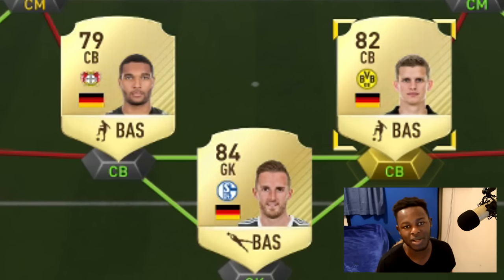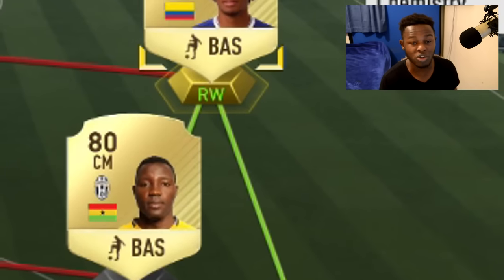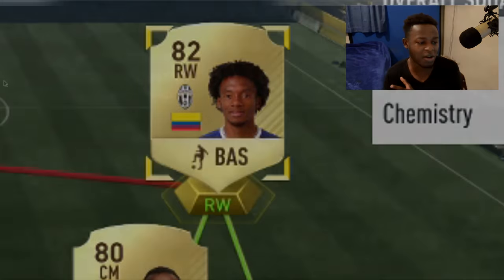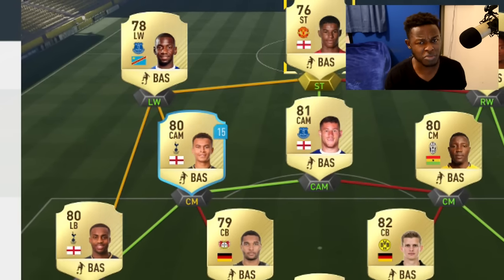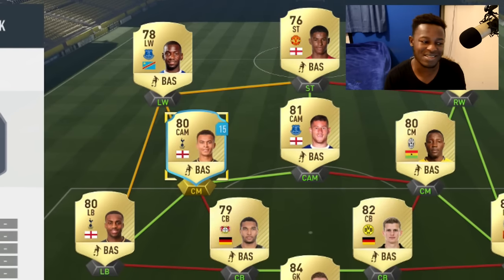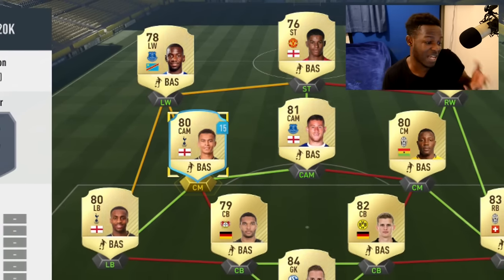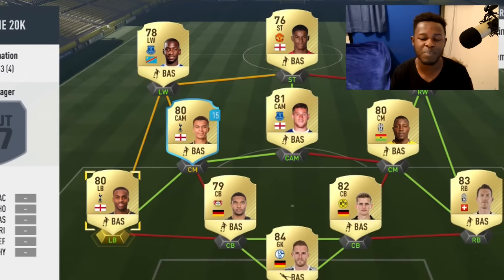On the right side of the team we have Lichtsteiner, Asamoah and Cuadrado as a Serie A half. For the rest of the team we have Rashford up top at striker - I haven't really used him much so I can't wait to try him out. We have Barkley at CAM, Deli Ali playing as a center mid, Barkley's builder card which I hadn't used, Glassi at left wing, and Danny Rose at left back.